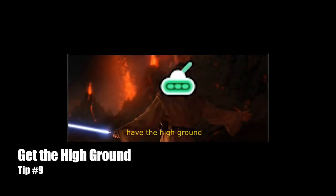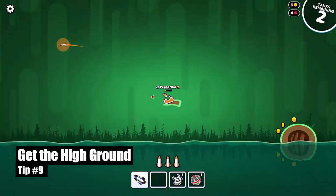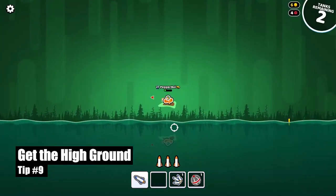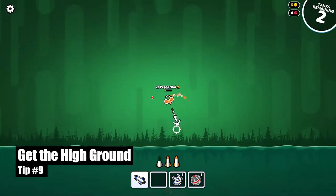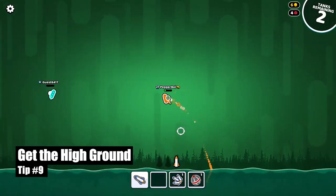Tip number nine: get the high ground. This helps in a fight because you don't have to work against gravity and you can shoot further than your opponents. And at the end of the game, you can stay above the water for the longest if you have the highest ground.